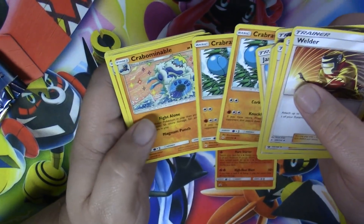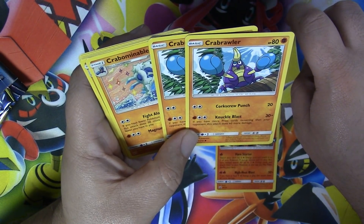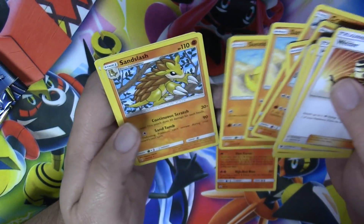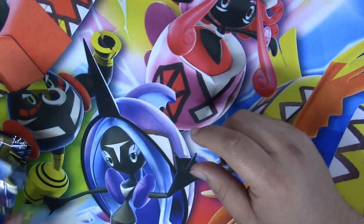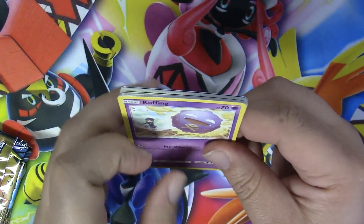The Crabrawler, Crabbominable — Knuckle Blast 30 plus. That looks like it could be interesting. So we can see what we can do with this. I'll figure out how to build this and work that out. Let's open up these packs — alright, our first pack!